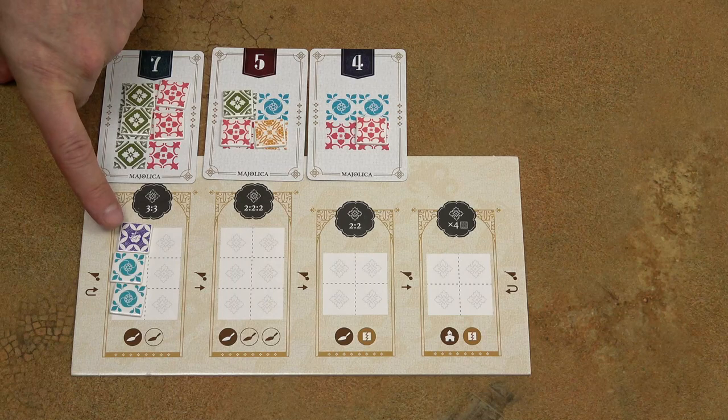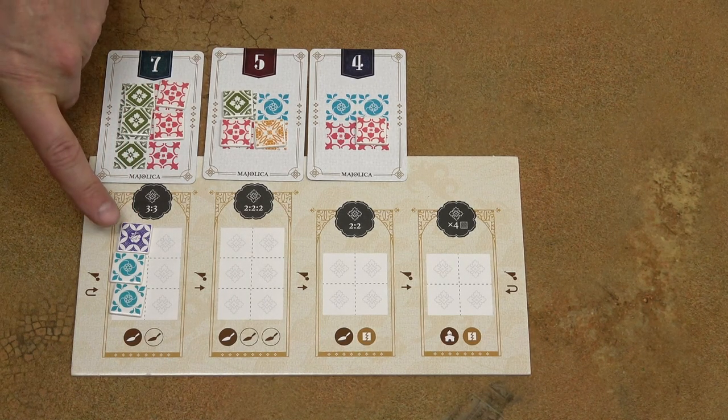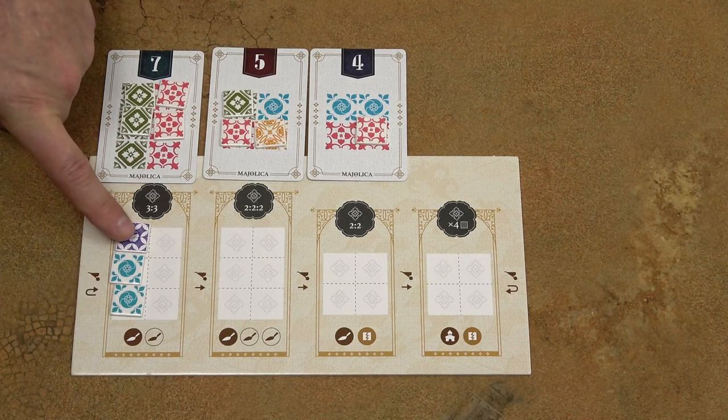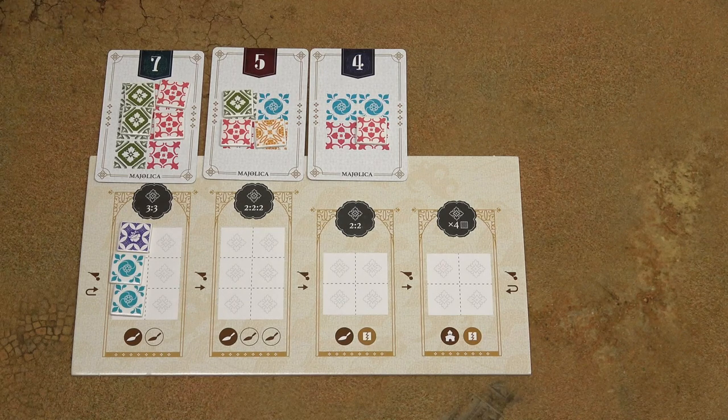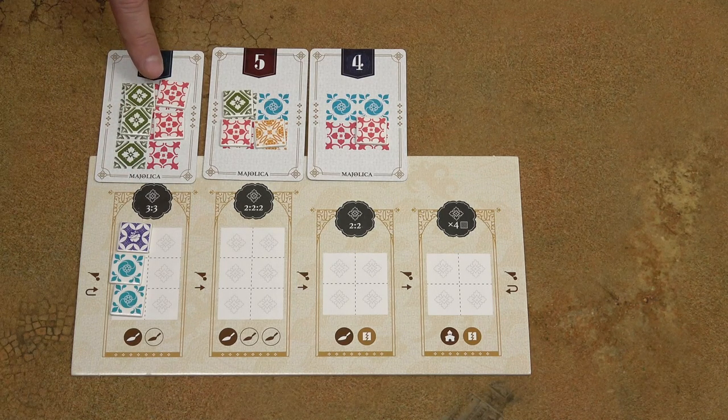The purple tile acts as a wild tile and it can have any color. You can change the color of that tile anytime you want. So if it suits you now it can be blue, but you can change it to green or red on your next turn. The purple tile can never be placed onto the design cards.